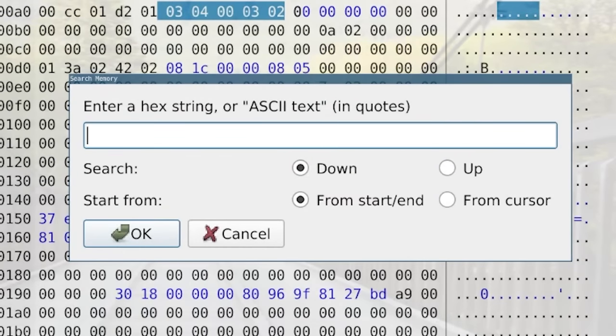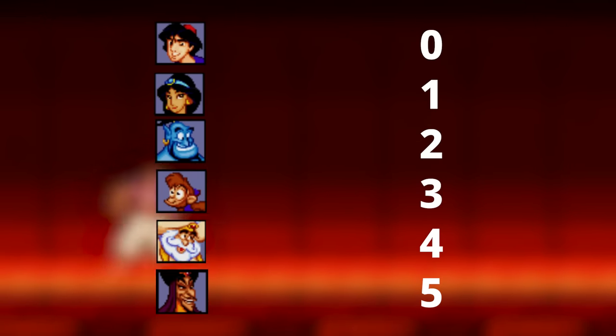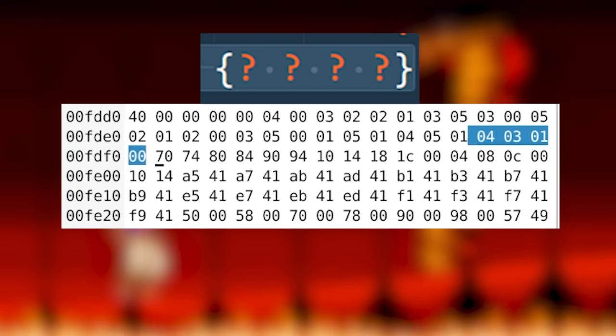Searching for the string 4, 0, 3, 2 in memory, we found something very promising — a long list of values starting with our magic string, the first password, whose values all did not go over 5. By not going over 5, it ensured that it is most likely a list of passwords that correspond to the characters in the game. And at the end of this list, there it was: what may just be the passcode to the final level — 4, 3, 1, 0.